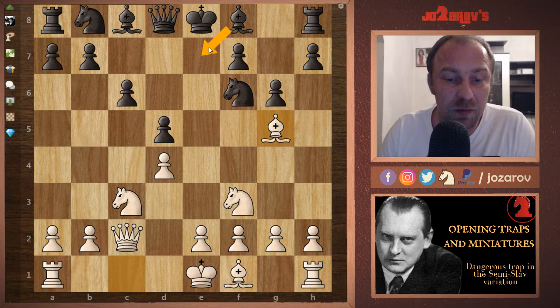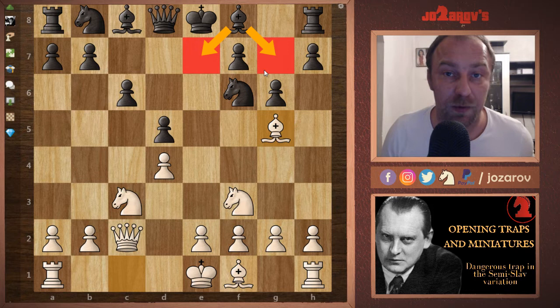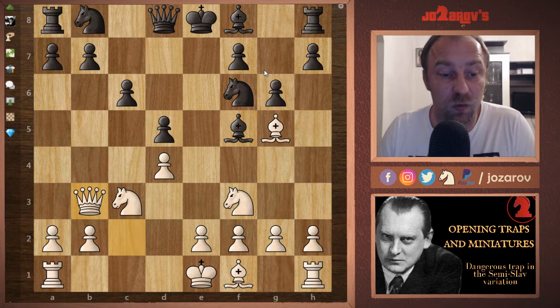Now comes a common mistake your opponent can play: immediately Bf5. A more common and safer move is Be7 or Bg7 — when those moves are played, this trap is not possible. But after Bf5, my recommendation is to play Qb3.